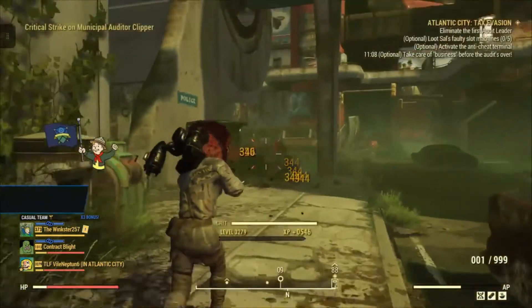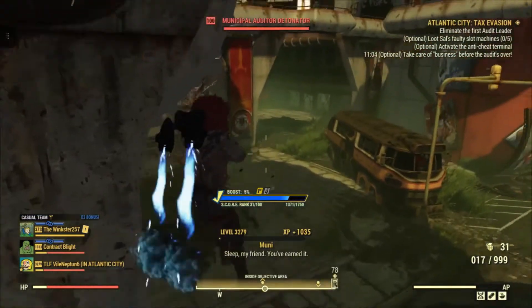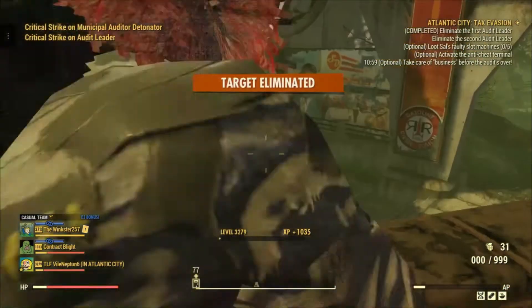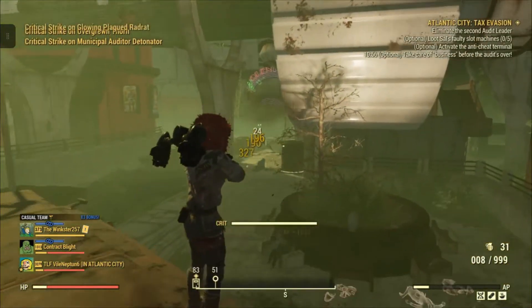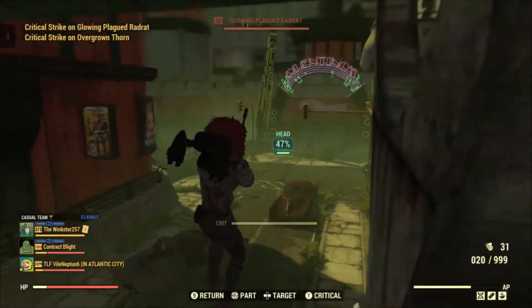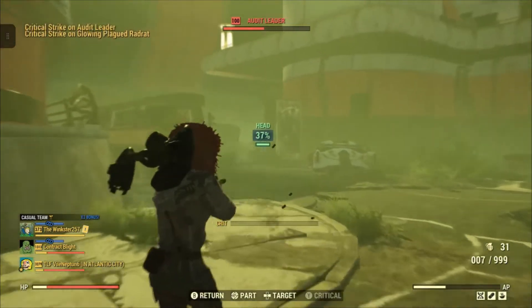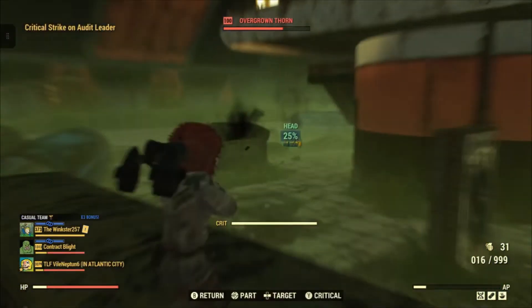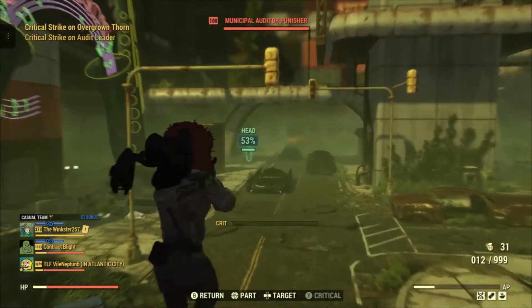There's three or four different types of little missions they're going to want you to do. This one, you just got to go around and kill the agents - I believe it was three sets of agents. Very easy. Went around, killed all three of them in a minute, minute and a half. These guys are not really that tough, they're pretty soft.